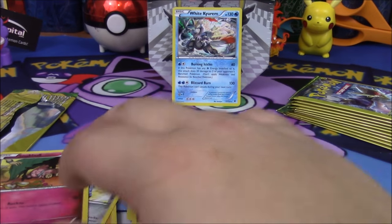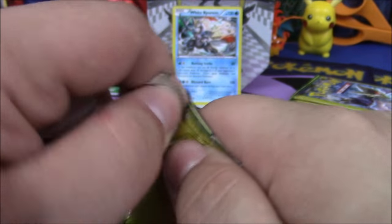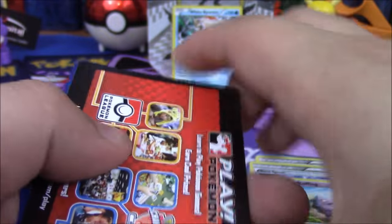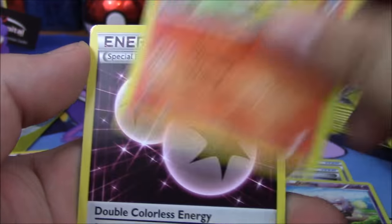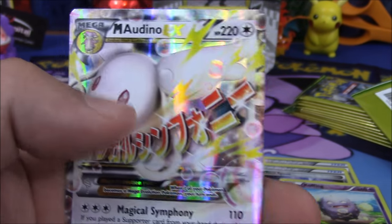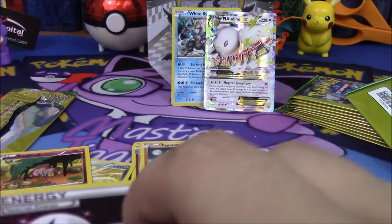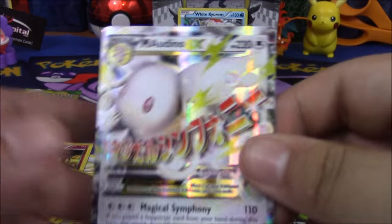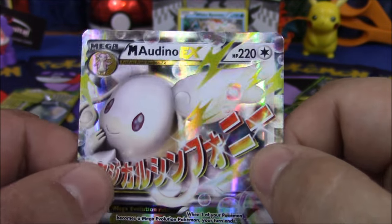I might have to plug in my camera in uno momento. Holy crap — Bidoof has blessed another pack! We got Fennekin, Chespin, and Mega Audino EX — very cool. Not playable in the slightest but it can one-shot Shaymin I guess. A holo and an ultra rare out of Dollar Tree packs, that's pretty amazing. Sadly it's very off-centered but that's okay.